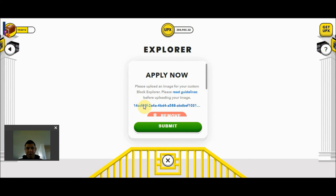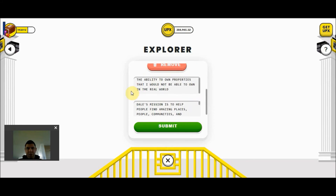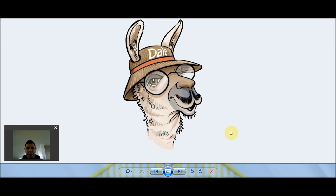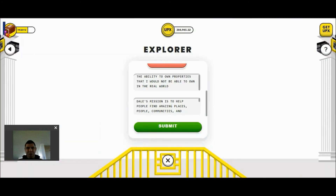I have filled out the form, having included a picture and answering two of these questions. The first is what I like most about Upland — the ability to own properties that I would not be able to own in the real world, which is pretty exciting. The second is a description of my block explorer. It should be no surprise to anybody that I have chosen to submit Dale the Lama, our mascot, as my block explorer. I'm going to go ahead and read what I have included as the description.